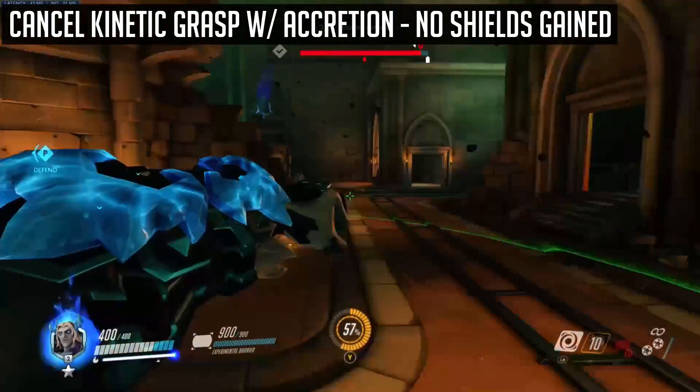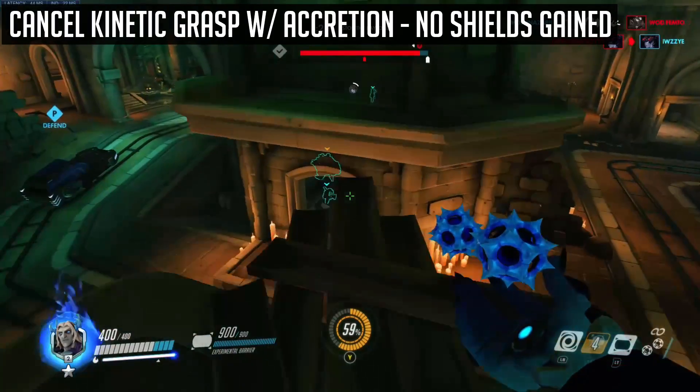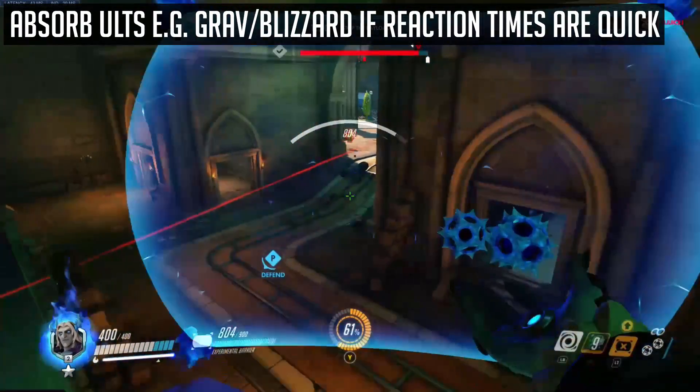Firstly, Kinetic Grasp can be cancelled by using Accretion. However, as the shields are gained at the end of the duration, no shields will be gained if Grasp is cancelled early. Secondly, if your reaction times are quick enough, you can absorb certain projectile ultimates such as Grav or Blizzard.